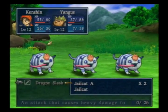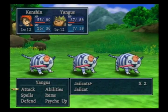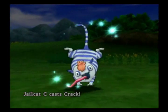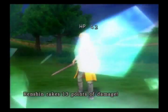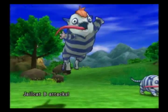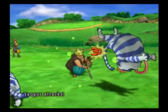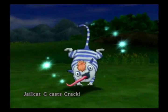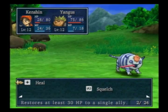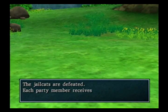These guys aren't too bad, but they will cast... what the hell is it called? Crack, that's what it's called. Kenshin's on crack! Oh no! Don't give Kenshin the crack - he doesn't want to be a drug addict. They're called Jailcats because they got stripes, yet they don't really look like cats. Those cats are giving Kenshin the crack. Yangus says no to drugs.